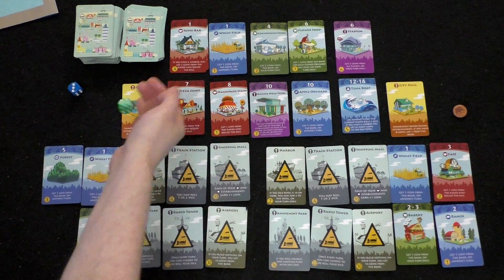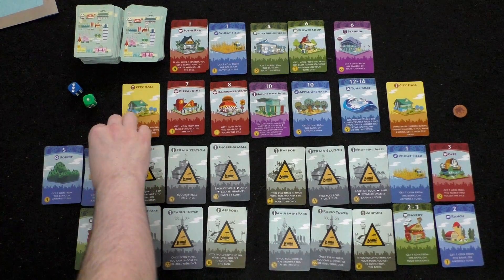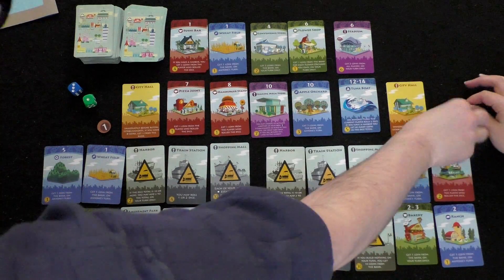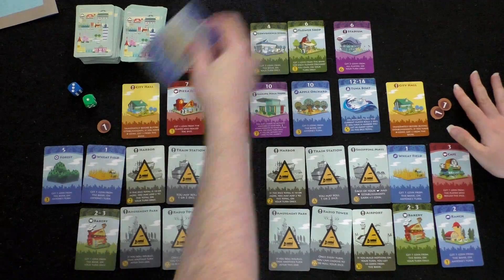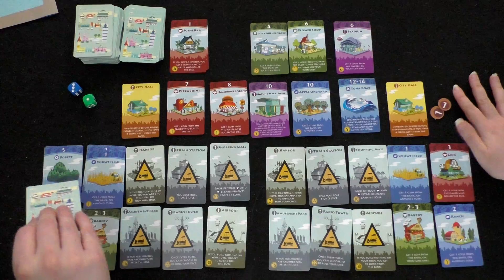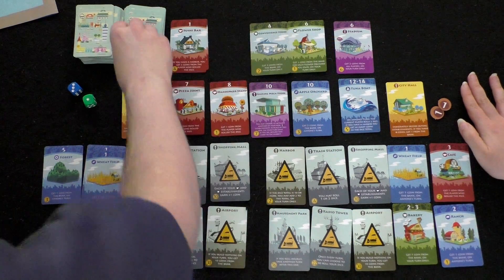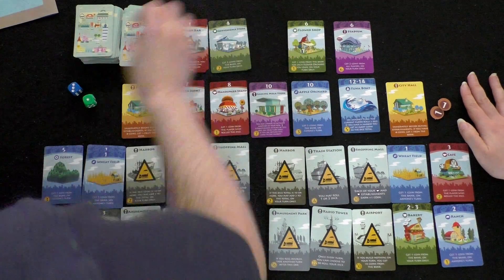Player two rolls a one — both wheat field owners collect income. Player two buys a second wheat field for one coin. A replacement card comes out: a convenience store. Then a forest appears. Cards are now numbered five, six, six, seven, eight in the market.